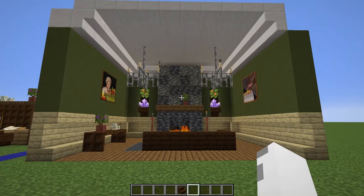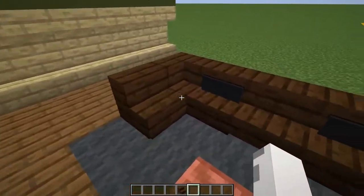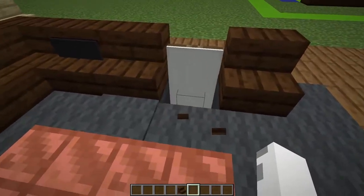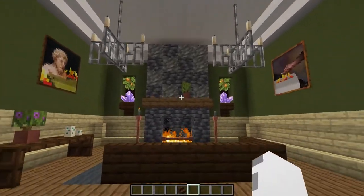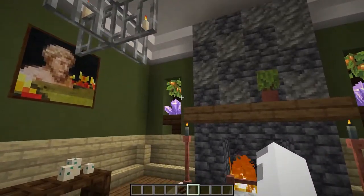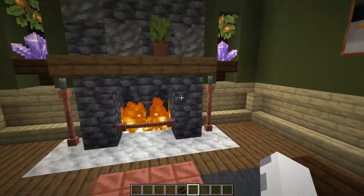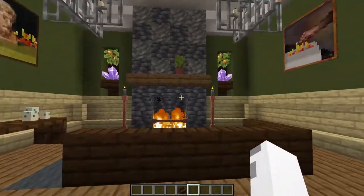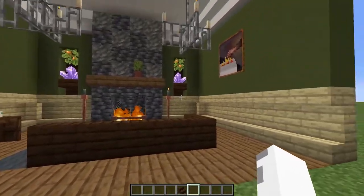This is an example build featuring some of the designs shown in this video. You can see the simple dark oak couch with pillows added by placing a banner underneath the stairs. On the ceiling we have candle chandeliers that add nice light. In the shelving units on the wall next to the fireplace, we have glow berries adding more lighting, and lightning rod candle holders on the sides of the fireplace. By adding details such as amethyst shards, flower pots, and paintings, you can turn an average boring room into an immaculate, amazing room that really stands out.